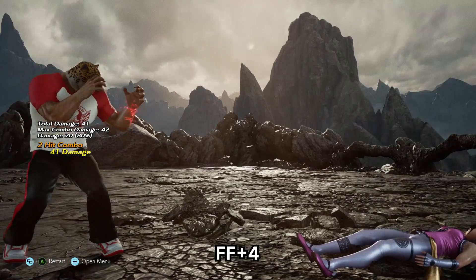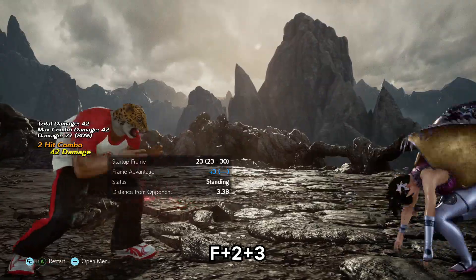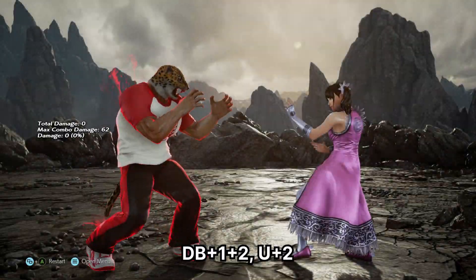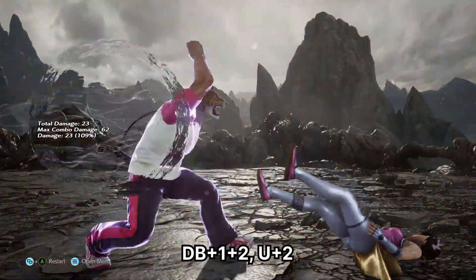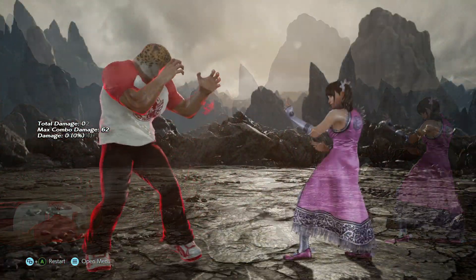Now shoulder does do the most damage, but it leaves you at a frame disadvantage, so a recovery kick is guaranteed. Along with that, you also get a range drive. Here it hits grounded, so a jumping elbow is unavoidable.